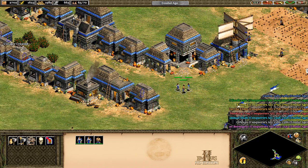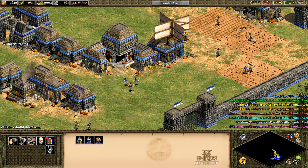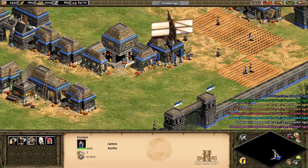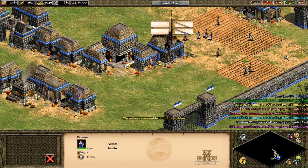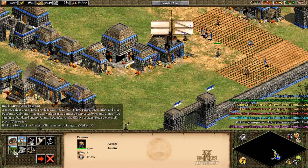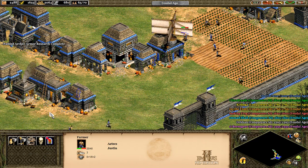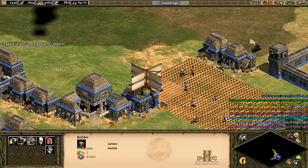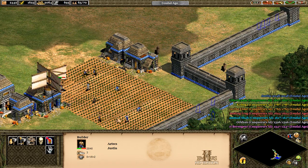We got some villagers going here. Oh my word, get on that farm. They let the farm go to shit. Better build up that farm again, because we need as much food as possible. Continue that farm.